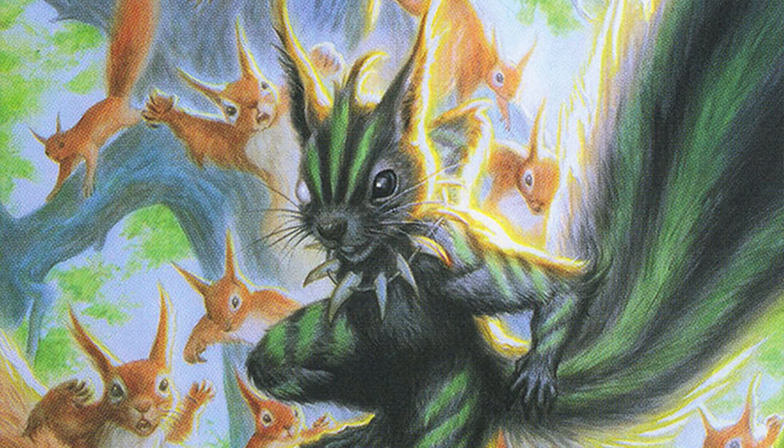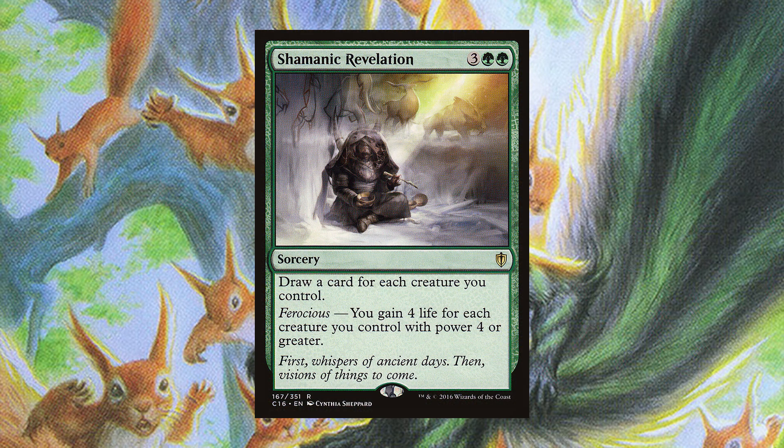Another way to take advantage of all these tokens being generated: we have Mycoloth — for three green green, a 4/4 Fungus with Devour 2. Devour means as it enters the battlefield, you can sacrifice any number of creatures and it gets twice that many plus one plus one counters. So if you sacrifice five squirrels, it gets ten plus one plus one counters, and at the beginning of your upkeep, you put a 1/1 saproling token onto the battlefield for each counter on Mycoloth. If you have ten counters, you get ten saprolings next upkeep along with the squirrels that'll generate. The last token generator I'd recommend is Emrakul's Evangel — for two and a green, a 3/2 Human Horror. Tap and sacrifice it and any number of other non-Eldrazi creatures, then put a 3/2 colorless Eldrazi Horror token onto the battlefield for each creature sacrificed. So you're upgrading your 1/1s into 3/2s, but Chatterfang replaces those 1/1s on the board, so it's a nice double-up.